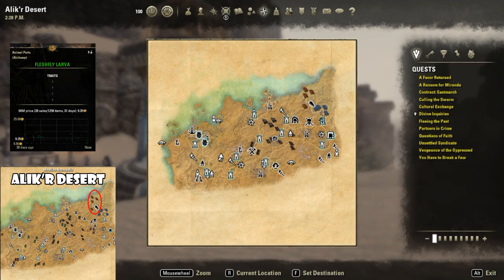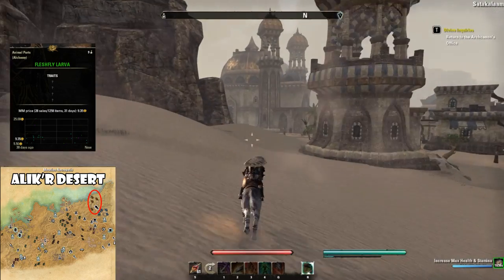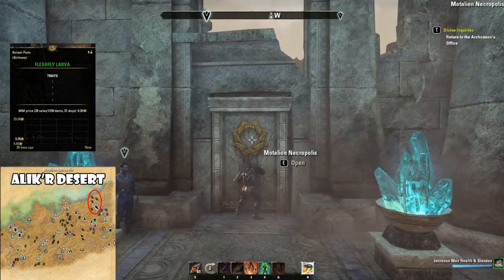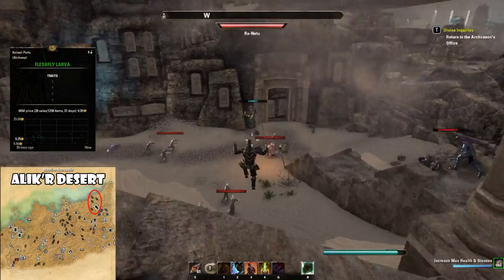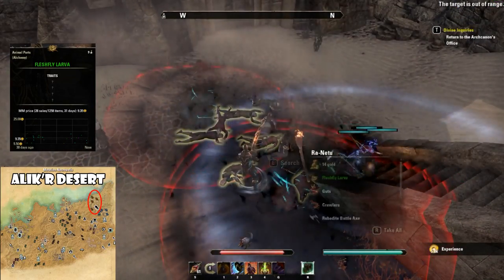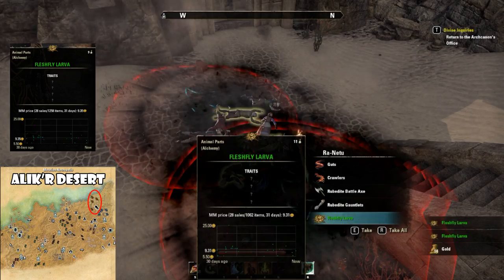Next up, Fleshfly Larva. This is in Alik'r Desert in the northeast. You port to the way shrine here and it's a short ride up into the zone that I prefer to farm for this. The reason I prefer this over anywhere else is because of the amount of zombies here, and Fleshfly Larva drops from zombies. I killed a whole bunch of them and they always drop a ton of Fleshfly Larva, so there'd be no problem farming this one.